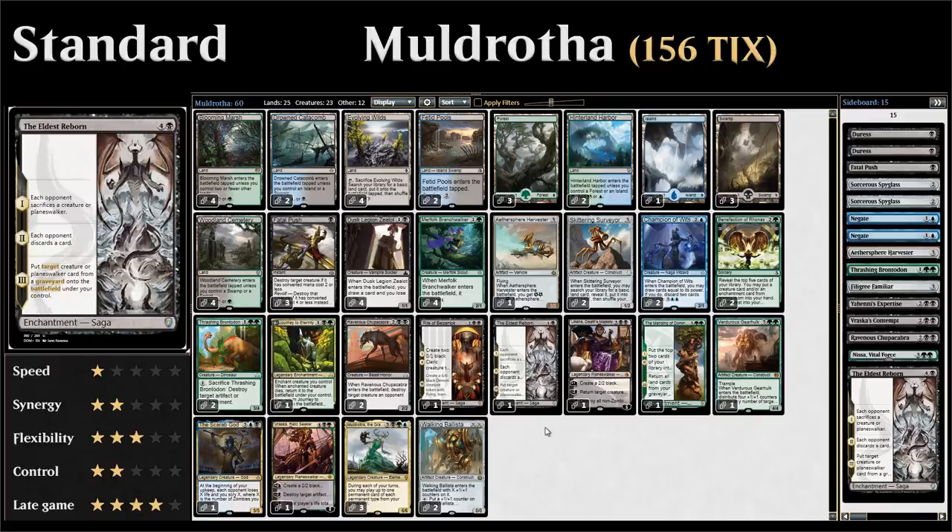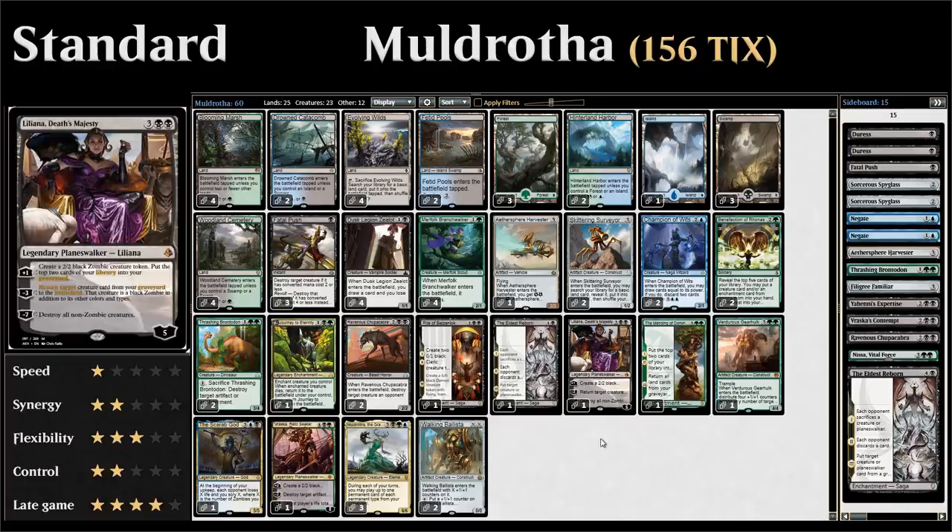We have one copy of The Eldest Reborn — a five-mana saga enchantment. The first chapter makes each opponent sacrifice a creature or planeswalker, effective against planeswalker-heavy control decks. The second chapter makes each opponent discard a card. The third chapter returns a creature or planeswalker from any graveyard to play under our control — very powerful. All the sagas combine nicely with Muldrotha: after the third chapter they go to the graveyard and you can easily get them back.